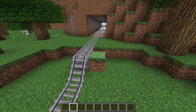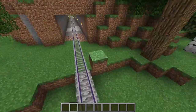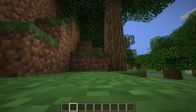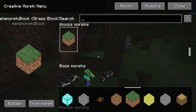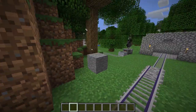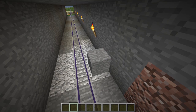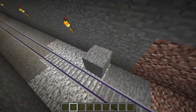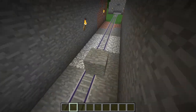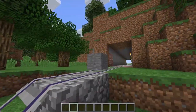I morphed into a grass block and walked up against actual grass blocks — you can barely tell the difference if you line it up right. Stone is probably the hardest to distinguish. You can use this to hide from friends, prank people, or play hide-and-seek, but everyone needs to have the mod installed.